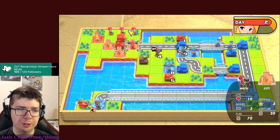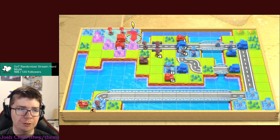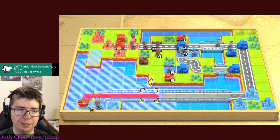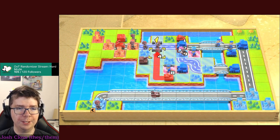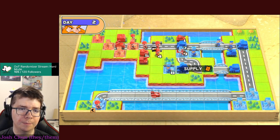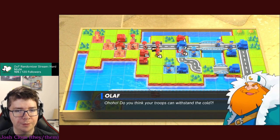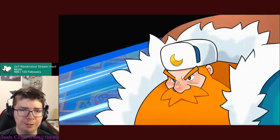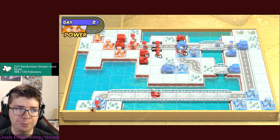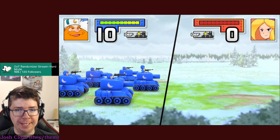A lot of COs have certain troop types they're better with - like Max in the intro, who's very good with direct-hit troops but bad with ranged troops, and there's another CO who's the opposite. They also have CO powers - Olaf might use his here. He summons a blizzard which makes his troops hit harder and slows down mine - which isn't really going to matter because I'm already at your HQ.